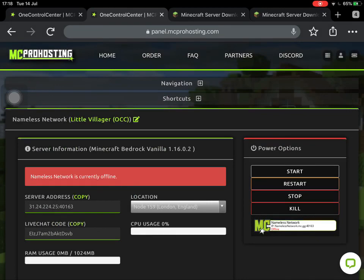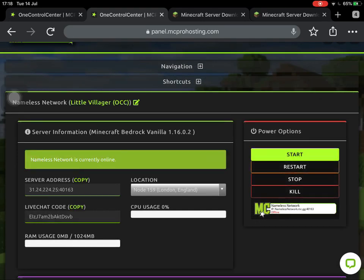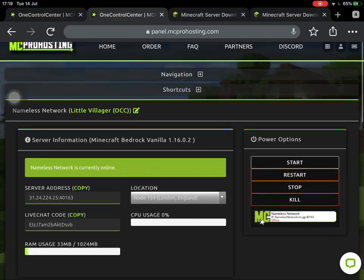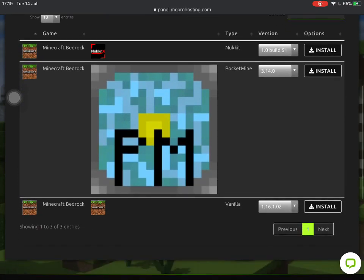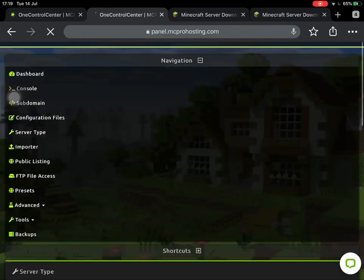Now I'll quickly show you what the server control buttons mean. To start the server, double-tap the Start button and it'll be online. If some players have joined and left RAM on the server, press Restart — that will lower the RAM back down and kick any players currently online. You can also stop the server, for example if you want to make changes like changing the server type. You can choose different plugins: Nukkit, PocketMine, or just vanilla Minecraft, which is what we currently have on the Nameless Network.